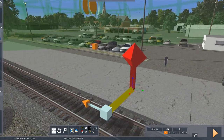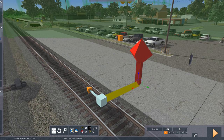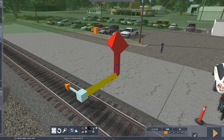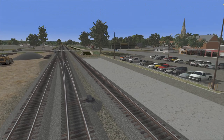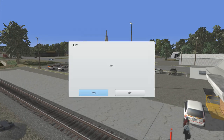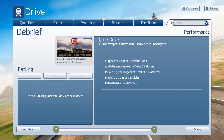And once you've done that, you can just save it. Then exit the editor. Then you'll be back at the scenario. Go out, exit the game, and then go to Quick Drive.